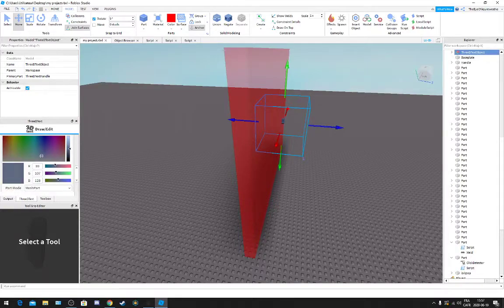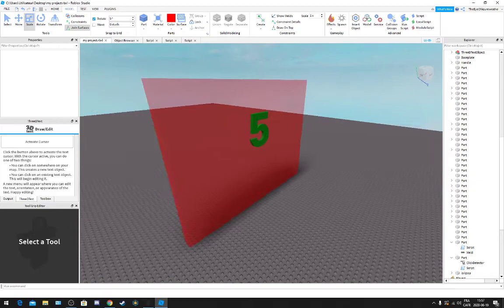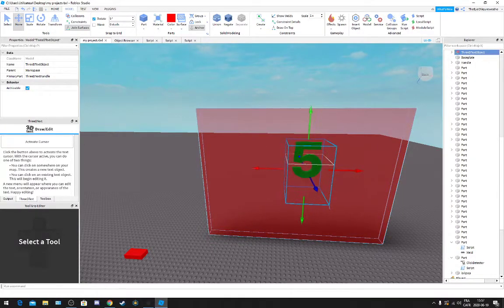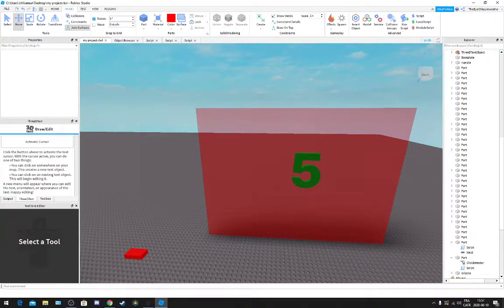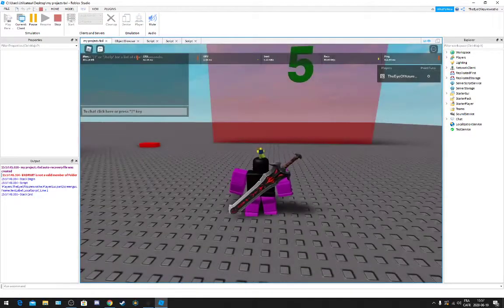How do I make it bigger and like green? Now you're just going to kill it. And now it's five, so now it actually says how much points you need. I'll maybe put the plugin down in the description. It's just 3D text and you can easily change it.